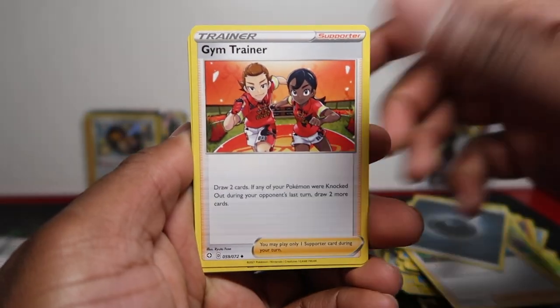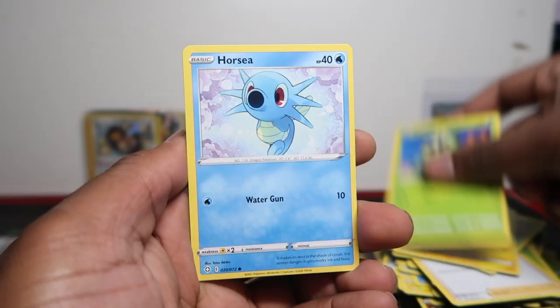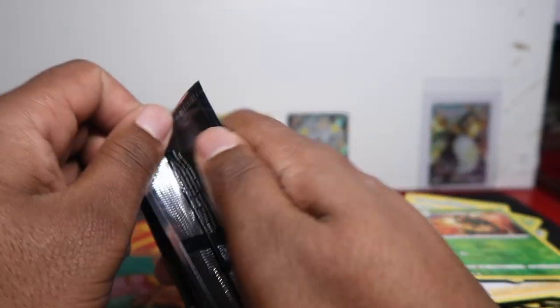Starting again — let's see what we can get in this box. The pull rate in the last one was very good — five. This video is already good because we've got the Charizard. Yanma and Rillaboom — just a Rillaboom holo, I'll put that up so you can see it's from that tin.